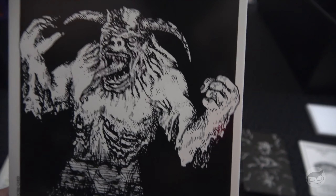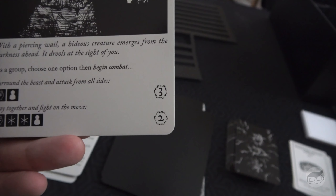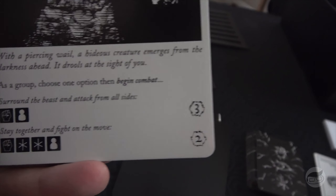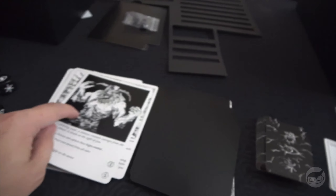With a piercing wail, a hideous creature emerges from the darkness — it drools at the sight of you. As a group, choose one option and begin combat: surround the beast and attack from all sides — it's easier but we take more damage — or stay together and fight on the move, which is harder but it hits less. We choose to surround the beast.